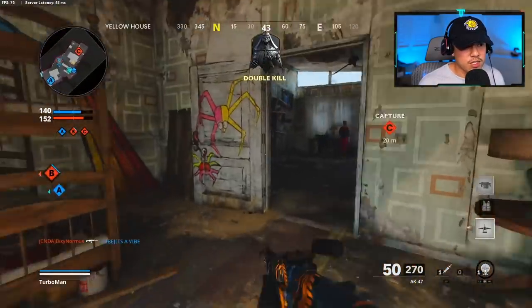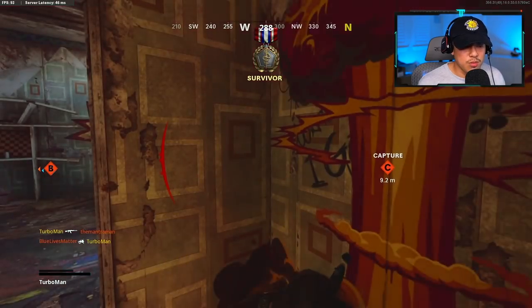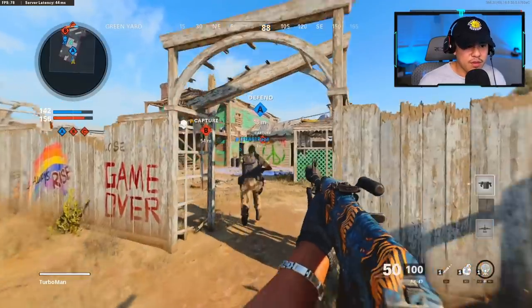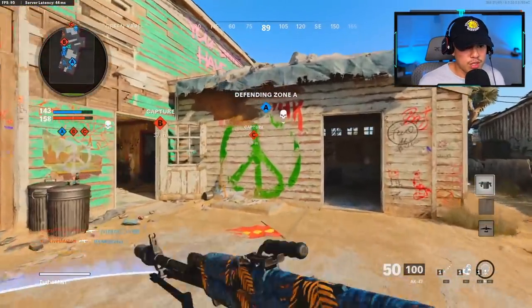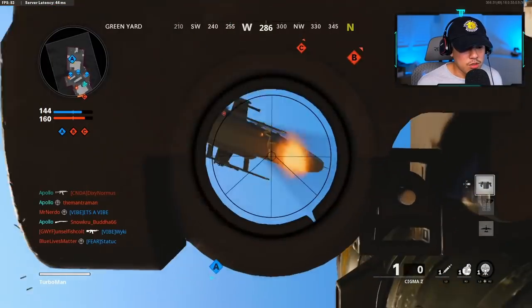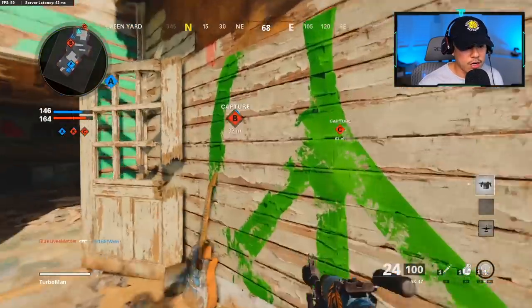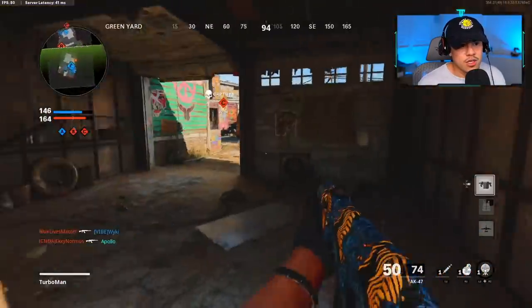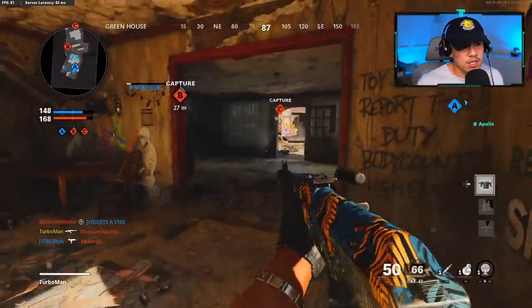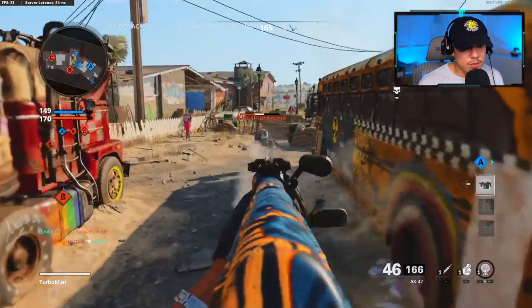I reacted quickly when enemies were capturing the C flag and turned around — I'm still in a good spot. I see somebody coming through the door, so I back up a little to give myself some space between myself and the enemy. Unfortunately the RC car killed me. But giving myself breathing room was the smart move — don't just sit there and wait, put yourself in a better position and pre-aim for that gunfight. That guy had a shotgun, so you need to increase the distance so his accuracy drops off.